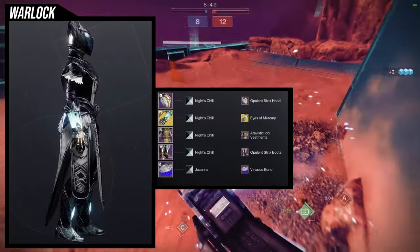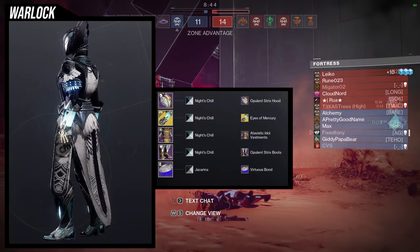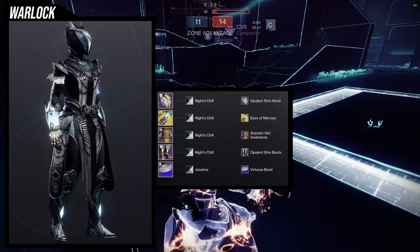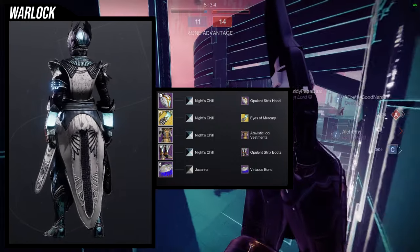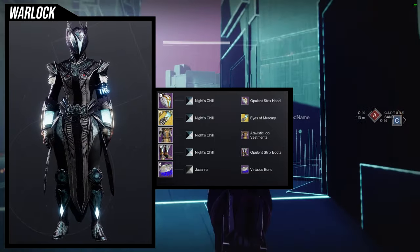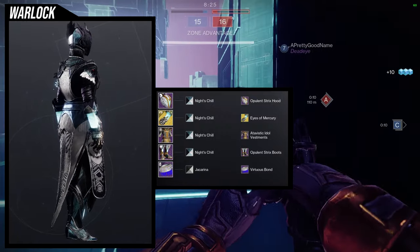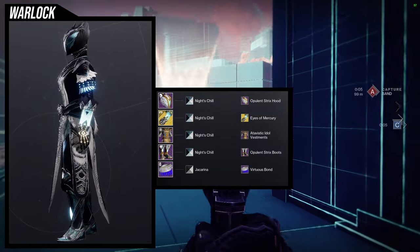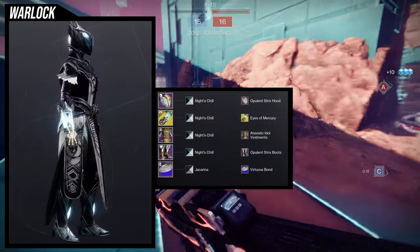Look at this — it looks so amazing. When I made this I was shooketh. The only thing I'd change is maybe switch out the bond for symmetry. For the helmet you're using the Opulent Strix Hood — the Dawning helmet — and I think it looks incredible combined with the Atavistic Idol Vestments.